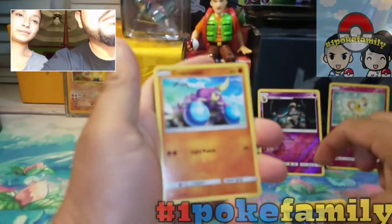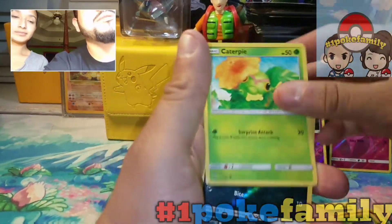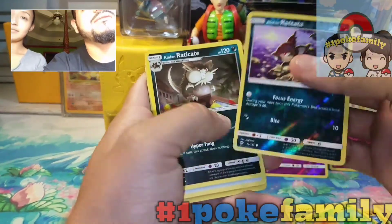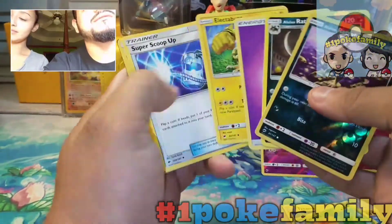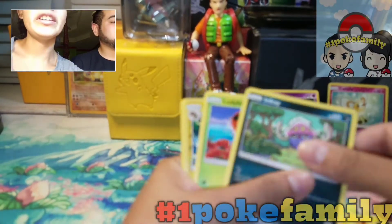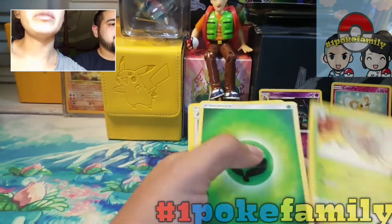Tiny Mo, Crabrawler, Bounsweet, Ladybug, Caterpie, a lonely Raticate — and a Raticate and an Eradicate. So we also had a Tangela, Tiny Mo, Crabrawler, Bounsweet, Inkay, Ladybug, a reverse Electross, and a rare Butterfree.